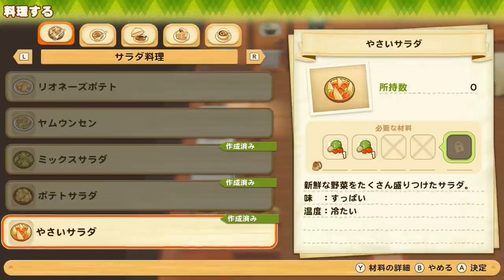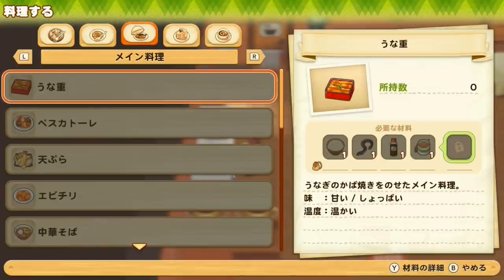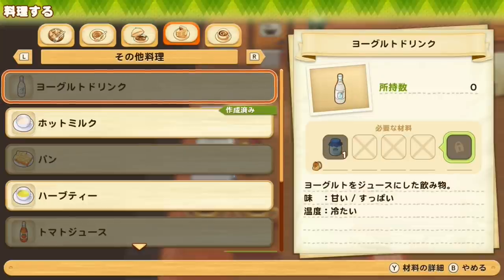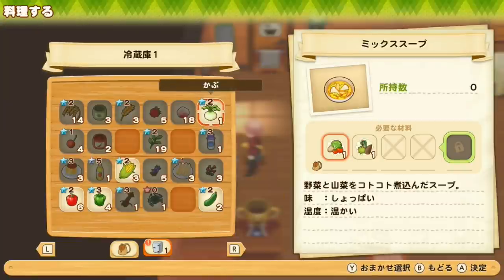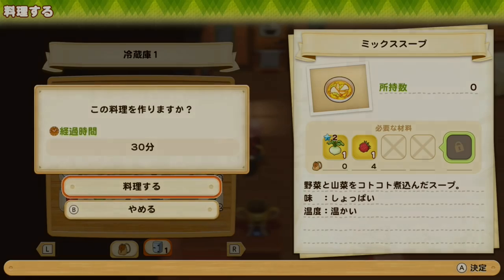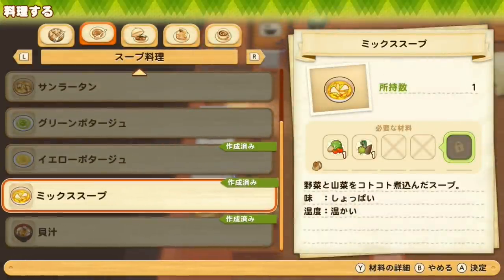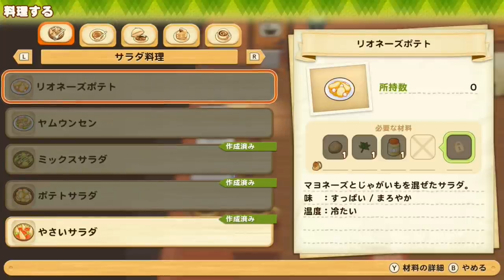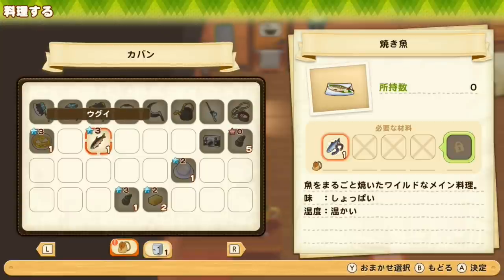The salad gives you extra hearts — extra stamina temporarily. If you eat soup, your hearts get stronger and your stamina decreases more slowly. A main dish replenishes a lot of stamina but you can't eat more after that unless you have desserts. You also can't combine soup and salad effects — eating soup removes the extra heart from salad, so you have to choose which one you prefer.